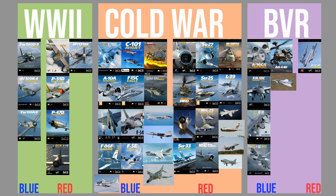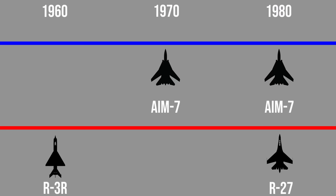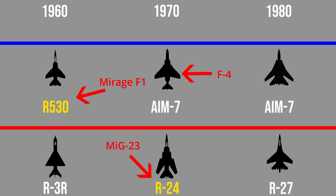Additionally, some of the new aircraft coming to the game lay down a foundation to bring Cold War to a whole new level. For example, the MiG-23: Red side currently has no FOX-1 missiles that a player can fire between the 1960s R-3R and the 1980s R-27 missile. There's a 20-year gap in FOX-1 missile technology, and the MiG-23 will most likely bring the R-23 or at least the R-24 to the picture, bridging a large gap that's existed in the game. It's only going to get better for Cold War.